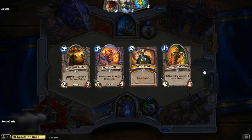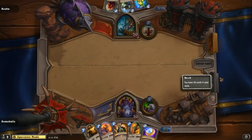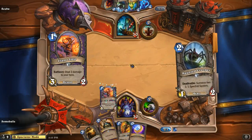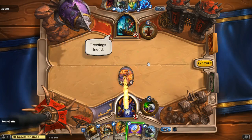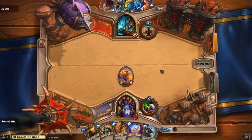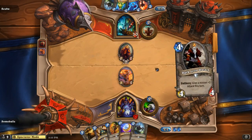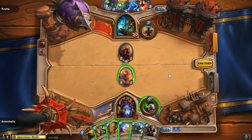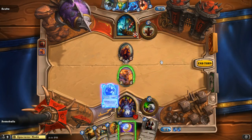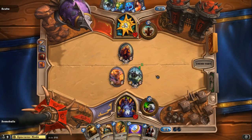All right, this is Grand Finals Season 2 coming to a close — Some Balls versus Scuba. Some Balls is playing his Warlock versus Scuba's Shaman. It looks like Some Balls has chosen to go with his Zoo Lock. I was talking to Some Balls before and he was saying he's just gonna try to go for some strategies this time.